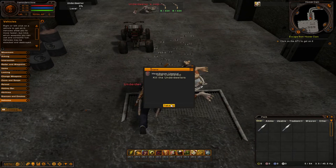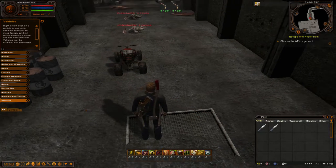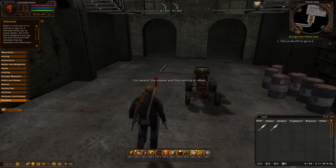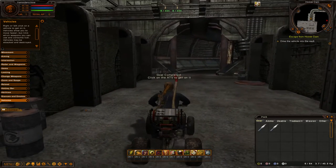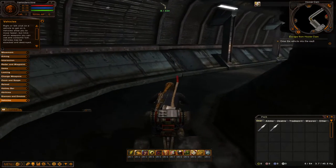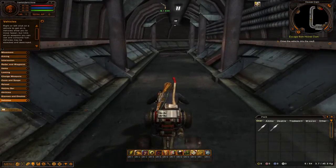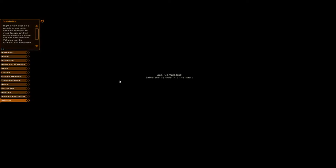Now to ride the ATV, simply left click on it and there we are — we're on our ATV. Let's ride this bomb off somewhere else. The right mouse button will steer you, and pressing the left mouse button speeds you up on the ATV. I'm probably going to crash it. And there you go — goal completed.